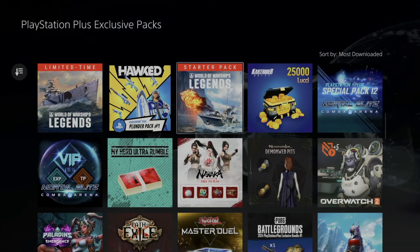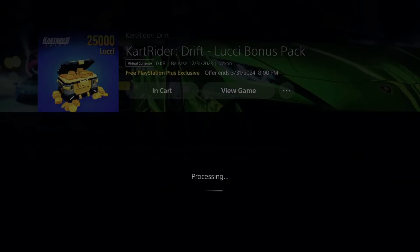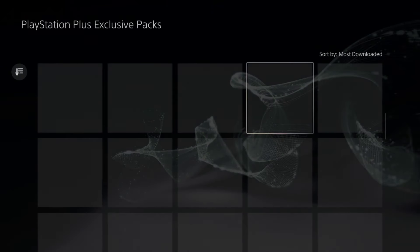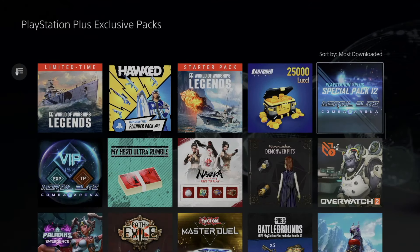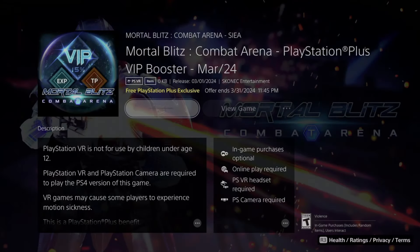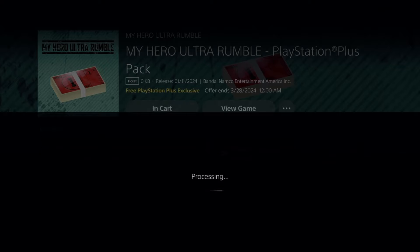There's another Legends pack — let's add it on. Then we've got the next one — add it, confirm the purchase, go back, and keep going until we're done with everything. Just download the stuff you want; it wouldn't make sense for everyone to purchase everything. Also note that only some of these will take up space on your PlayStation — other things are online only, so you'll never see any storage used.